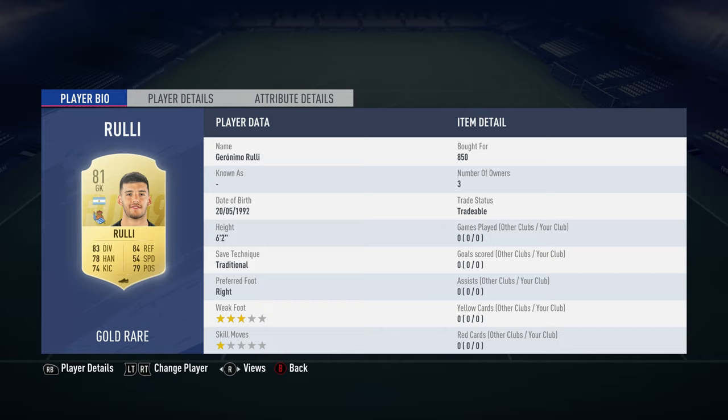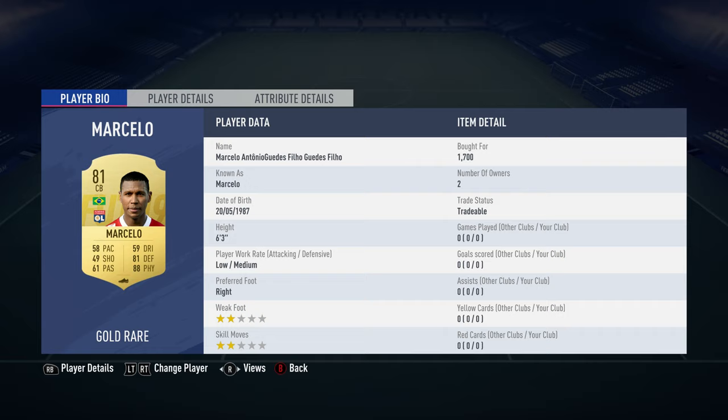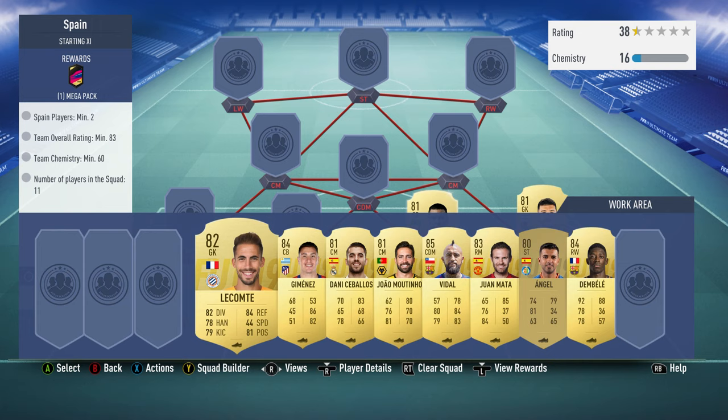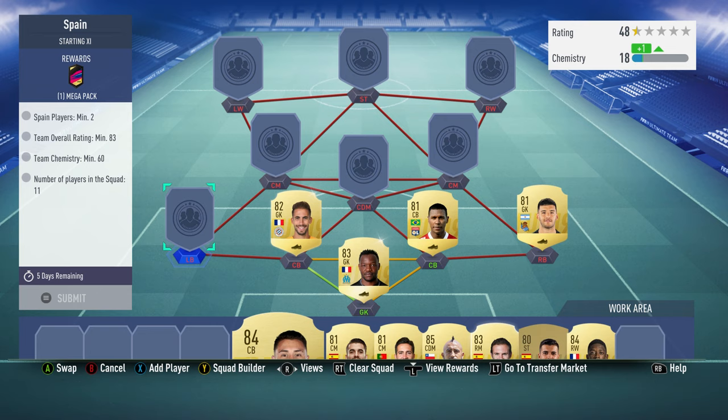The right back is Geronimo Rulli — what a name — bought for 850. He plays for Real Sociedad in the Spanish first division and is Argentinian. The centre-back on the right is Marcelo — not the 88-rated one, the 81-rated one — bought for 1,700. He plays for OL in the French first division. The centre-back on the left is Benjamin Lecomte, bought for 2,000. He plays for Montpellier HSC in the French first division and is French.